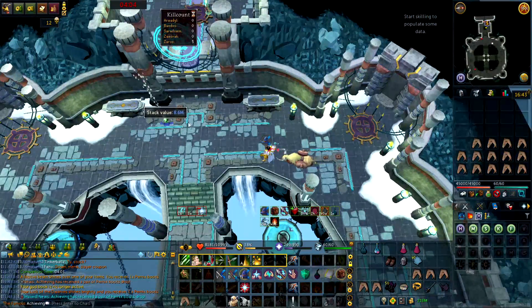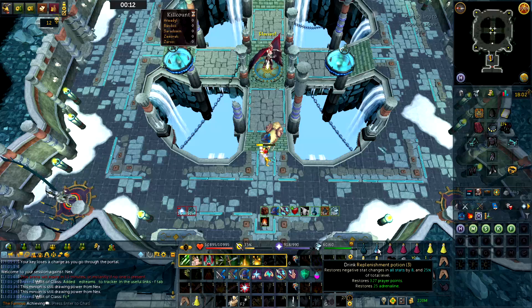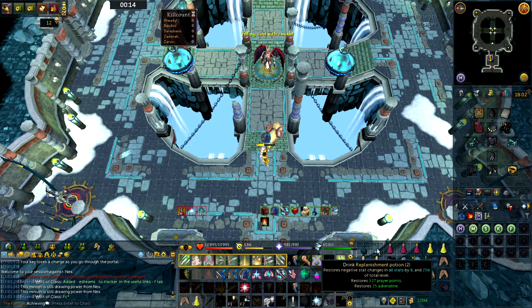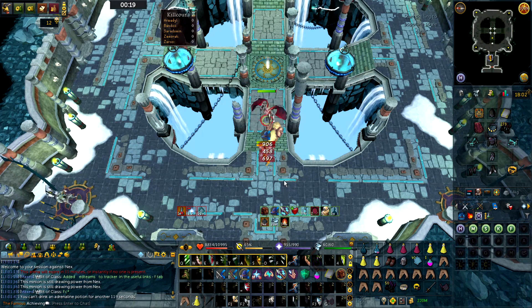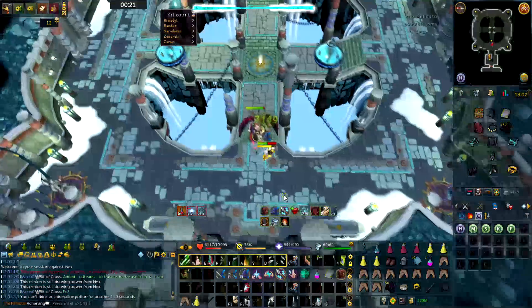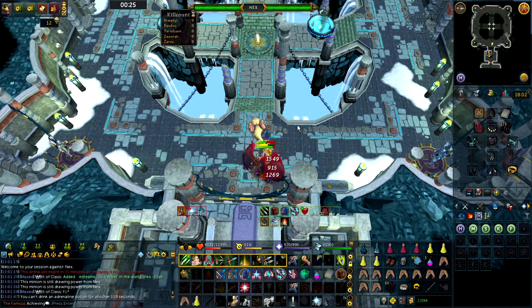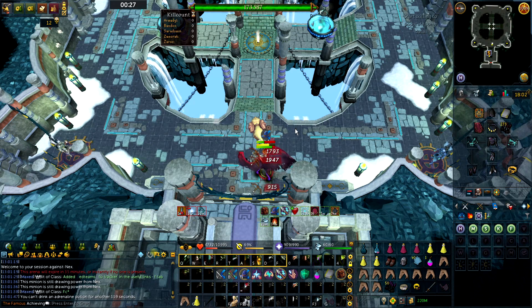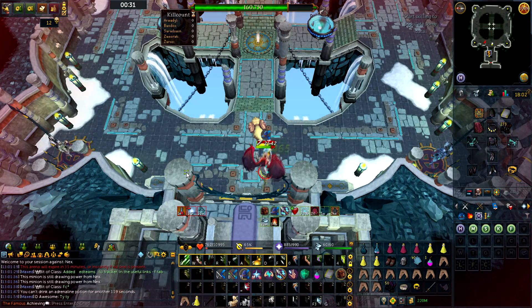I just got a Pernix boots! So I'm going to do a brief rundown of my strategy for Nex. What I do is I Needle Strike, then I Tendril her, then Fragmentation to get underneath. Then I pretty much DPS using the thresholds for the rest of that time, hopefully before she does the 'cannot escape' mechanic.